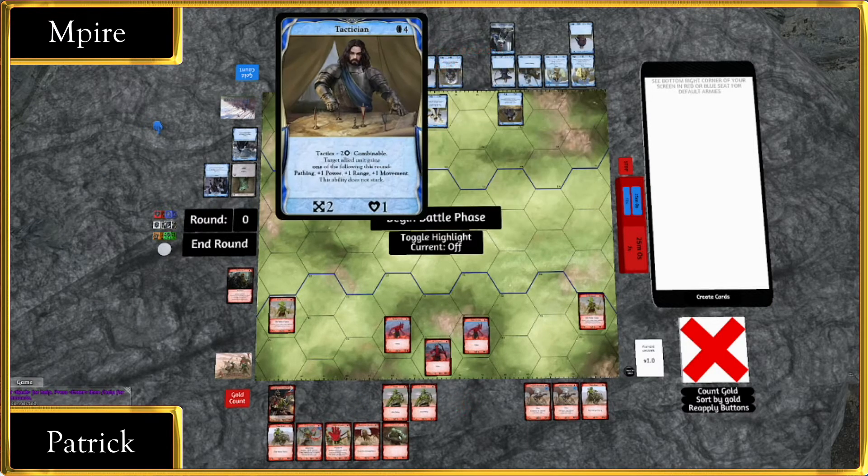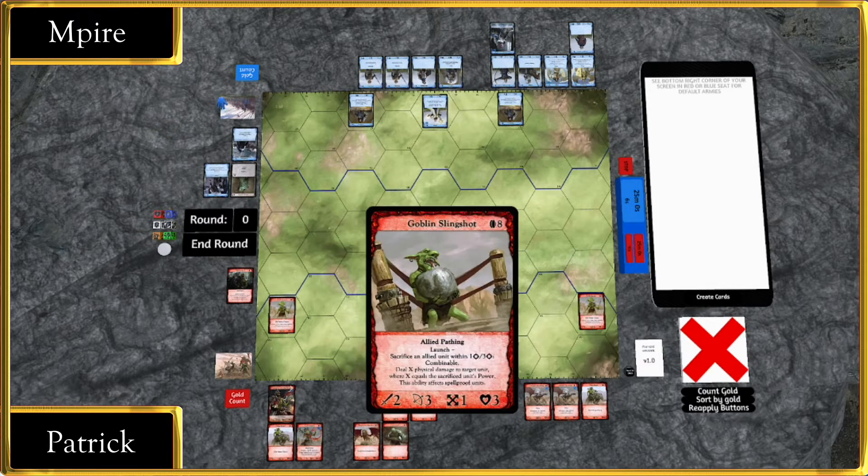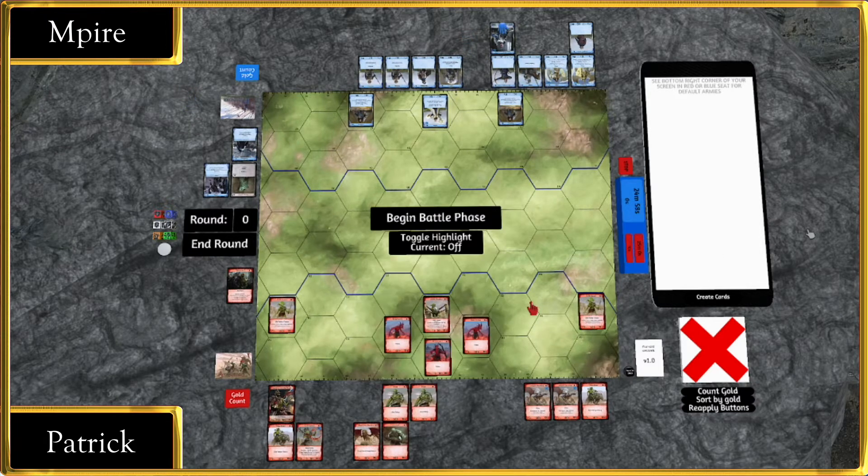Double Tactician is flying onto the board. This is the Blitz format, ladies and gentlemen, so it is going to go fast. Goblin Slingshot — Patrick's signature card — able to sacrifice one of his units to deal damage to a target enemy within three range. Long-time viewers of this series will know it and will love it.